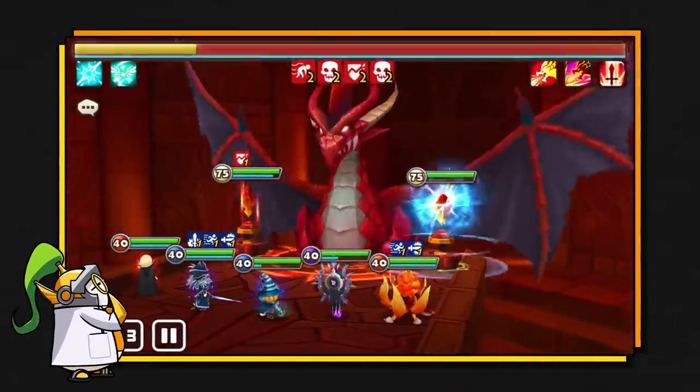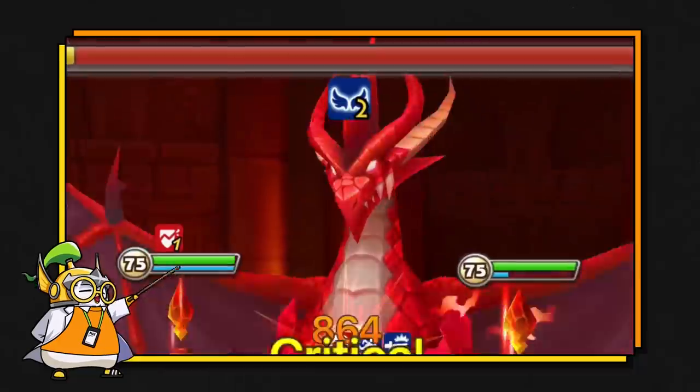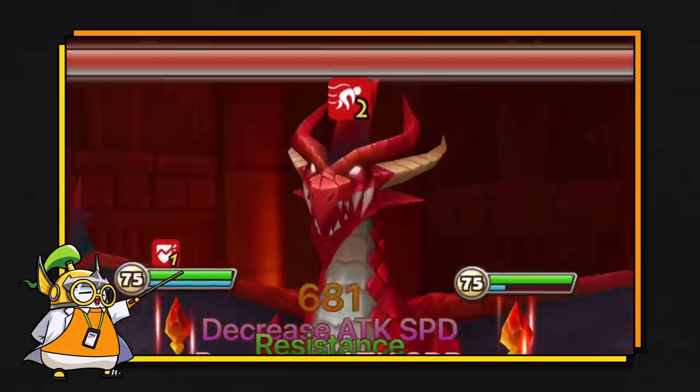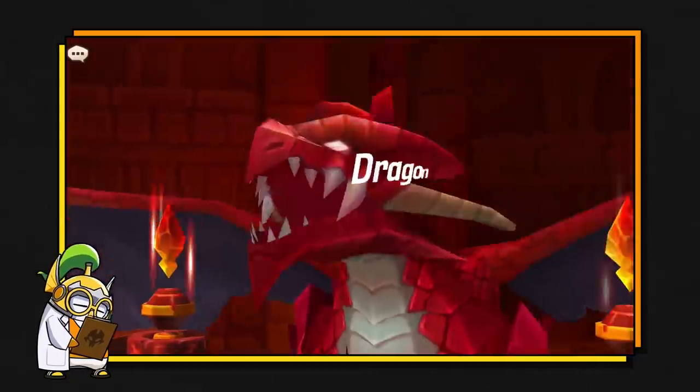After a set amount of turns, the dragon gains immunity, and that might trip you up, but Chilling is here to strip the immunity off the boss. Once the boss is vulnerable, you're free to apply debuffs and set up for damage with the rest of your team.